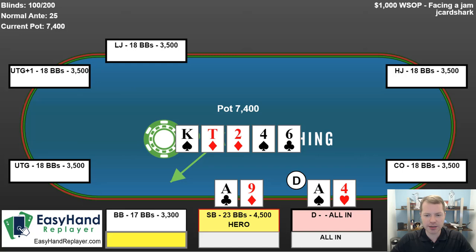We're against ace-four, which is great — one of those hands we really wanted to be against. And he gets there, which is fine. A lot of people think, 'oh no, I made a mistake, I lost a big pot.' But no — we got our money in great, and this is where you print your equity. We printed equity here; we didn't collect it. You're not always going to collect the equity, and that is okay.